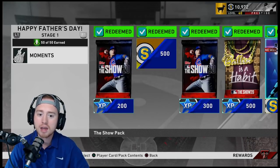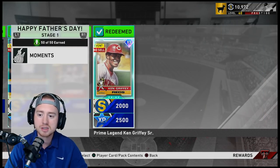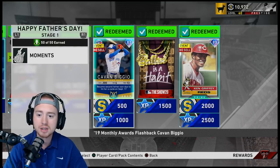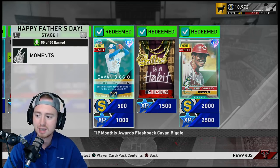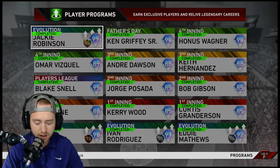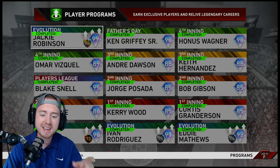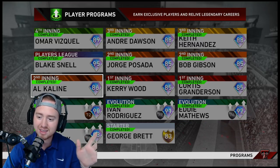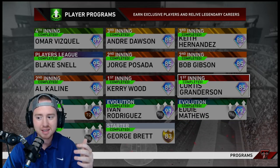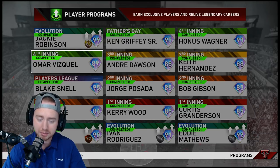You can move Sandberg to another position, have Jackie at second base, and be doing really well. The packs and stub rewards are pretty incredible. Same with the Ken Griffey Senior Father's Day program — more stubs, packs, XP, 2,000 stubs at the end, and you're getting two diamonds to fill out your squad. The stubs, packs, and XP all add up a little bit here and a little bit there.